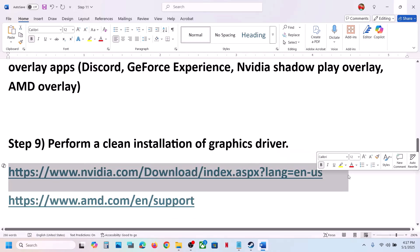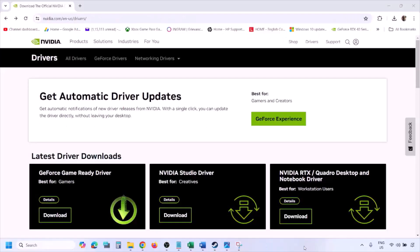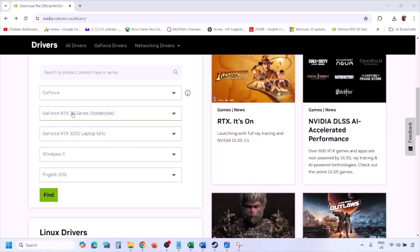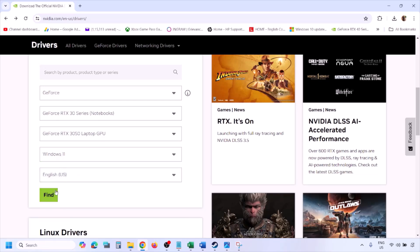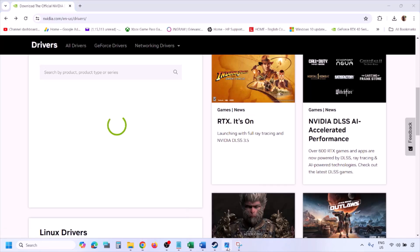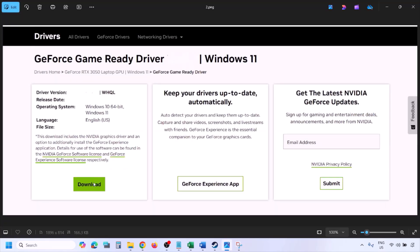The next step is to perform a clean installation of your graphics card driver. If you have an Nvidia card go to the Nvidia website; if you have an AMD card go to the AMD website. On the Nvidia website, select your graphics card from the list, select the right operating system (Windows 11 or Windows 10), then click Find. You will see the latest GeForce Game Ready Driver. Click View, then Download, and let the download complete.